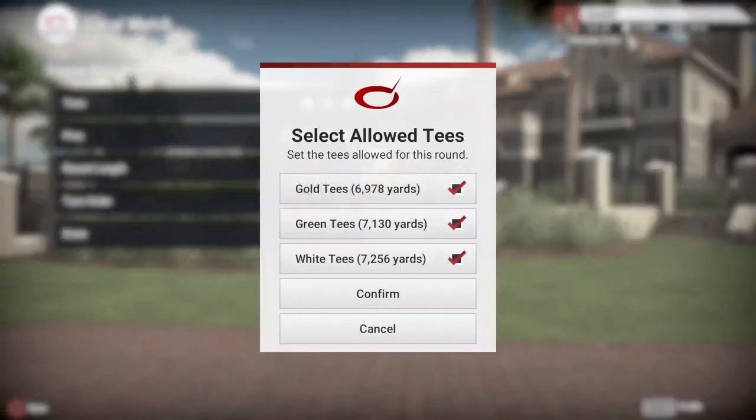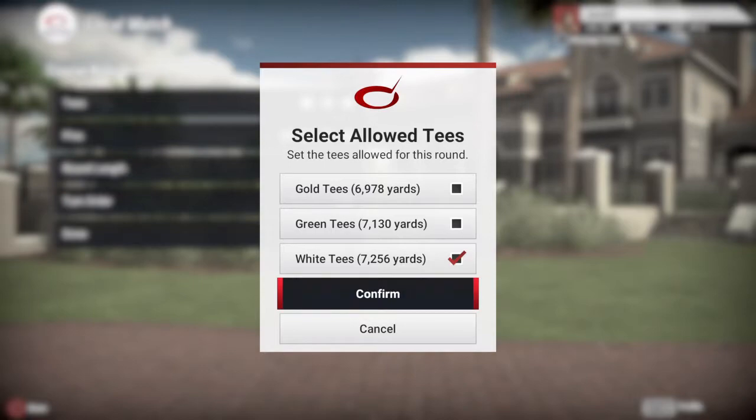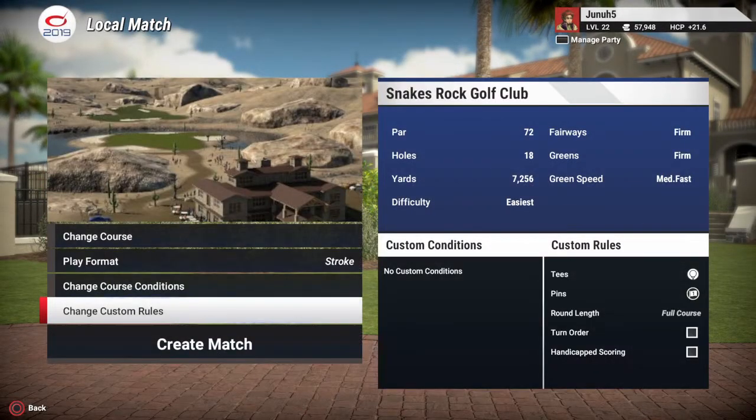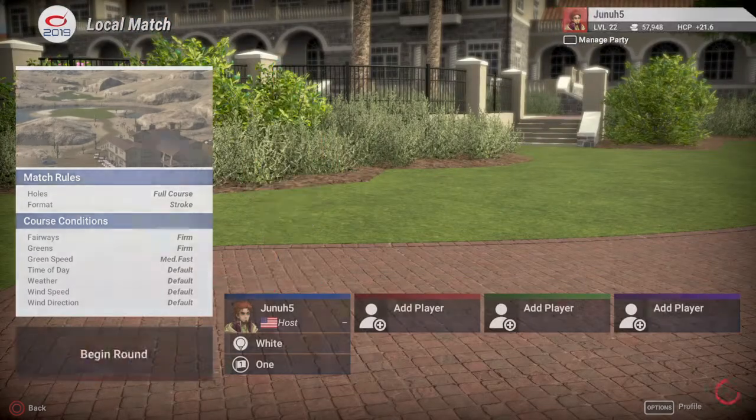Let's see the tees — we always go into the long tees, the white tees. Length 7,256. And pins with a little pin set. Let's go. Begin round.